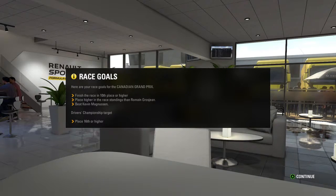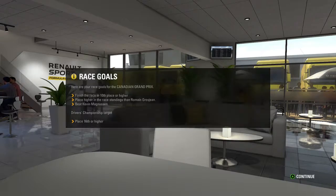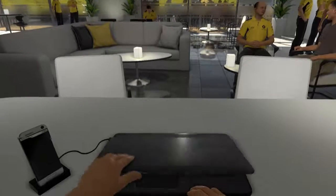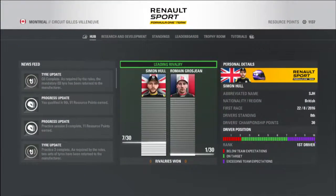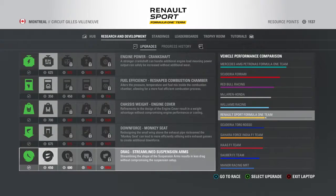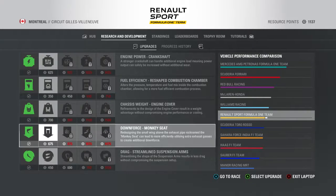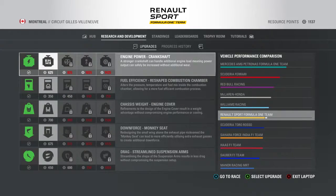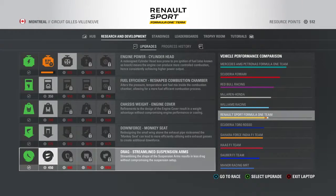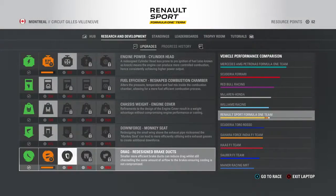The team now wants us to finish in the points, and the usual stuff of beat Grosjean and beat Magnussen. So without further ado, it's time for the Canadian Grand Prix. After sorting resource points, we are going to be looking to do the engine upgrade — and there's the engine upgrade. I'm pretty sure it's going to be the drag upgrade as well. If we do it now, the race will go by and they should be on the car for next weekend.